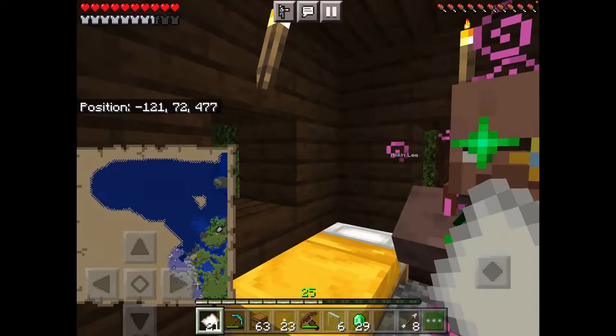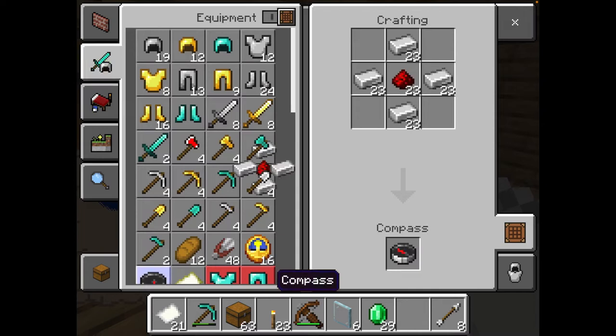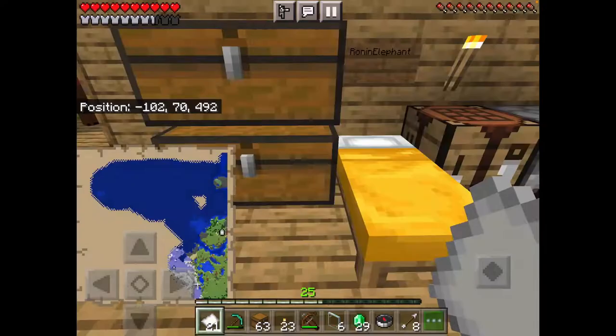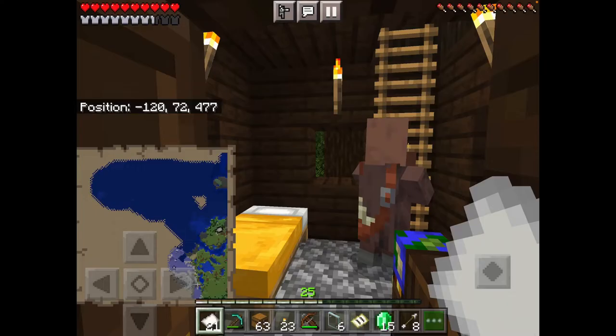May, we're about to go exploring to a woodland mansion - I hope you're ready. We are about to find a woodland mansion! I just gotta find it - ah, compass, there you are. Oh, I gotta trade it back to that guy. Okay cartographer, I'm gonna trade you that - thank you.